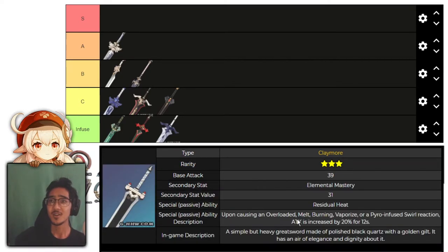Next, we have Quartz. Upon causing overload, melt, burning, vaporize, or Pyro-infused swirl reactions, attack is increased by 20%, with elemental mastery as the main stat. This is similar to Dark Iron Sword but with Pyro reactions instead of Electro. It goes up to 40% and goes into C tier alongside the other elemental reaction weapons.